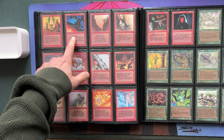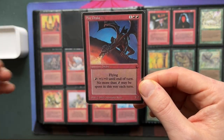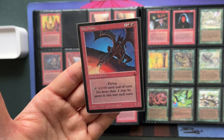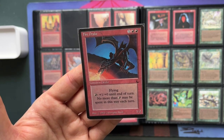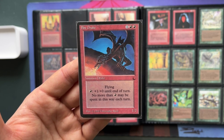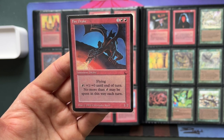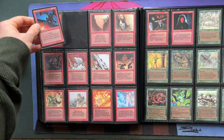Then of course we have that Fire Drake I talked about. Ghost Ship is a common — a 2/4 flyer with regeneration — but Fire Drake is an uncommon. It's a 1/2 flyer; for one red you can give it +1/+0, making it a 2/2, but you cannot use more than one of those reds on your turn. That is really a letdown. If at least it had a normal fire-breathing effect where you could use red as often as you wanted, that would make it more interesting — but as it is, I'm not so sure.